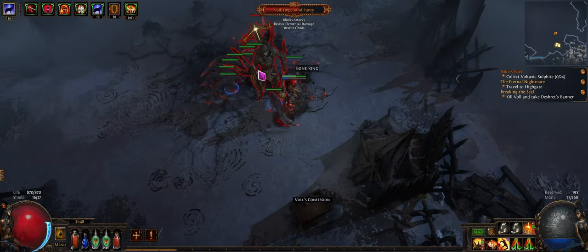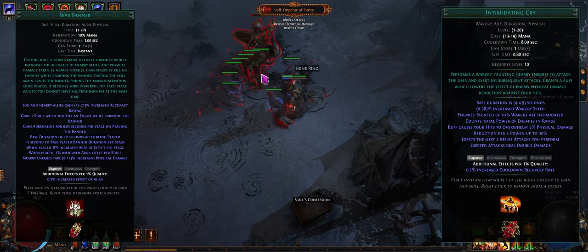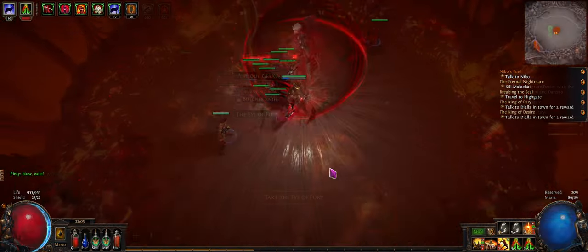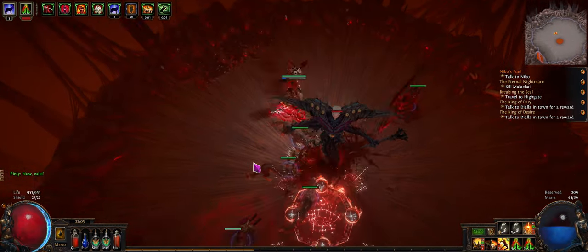For auras, Purity of Elements plus whatever you can fit in. Make sure you pick up War Banner and Intimidating Cry when you can, because those are crucial to our one-shot combo. Early on, before you get access to your gems, feel free to use whatever gives you damage.